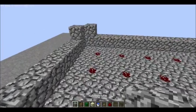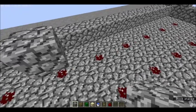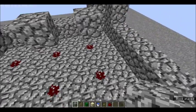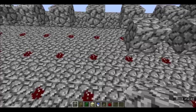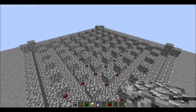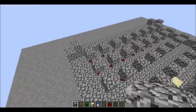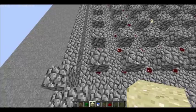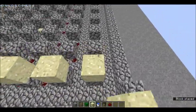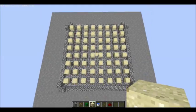The next step is to place a block — you can use top slabs or bottom slabs, but I'm going to use solid cobble. I'm going to put the cobblestone on top of every piece of redstone dust that we have in here. And now we have something like this. Get 64 — basically a stack of sand — and put it on every single piece of cobblestone you have placed down. And now your farm looks like this.